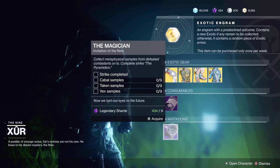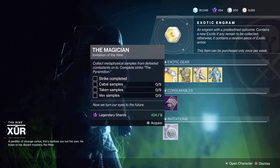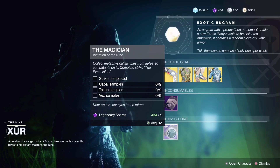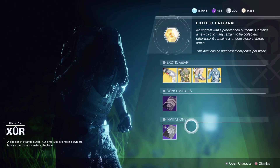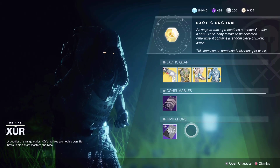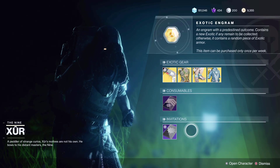Let's check out the consumables — he's selling the Five of Swords, and the Invitation of the Nine: if you haven't completed it yet this is your chance to get some more loot, especially with the new season. I think that's it for today for Zero. I hope you found something you were looking for — thank you guys for watching, I will see you guys later.